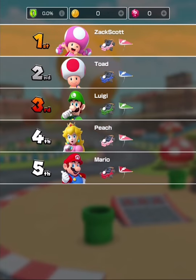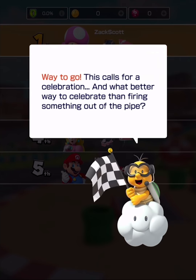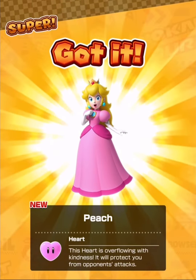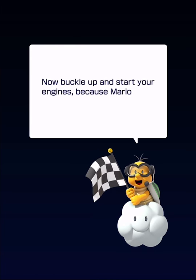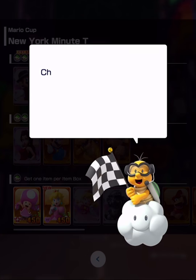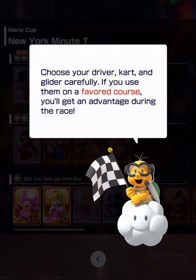That's how the game is played. The game gives you Toadette to start with, but I really want other characters. Alright, this calls for a celebration — what better way than firing something out of the pipe! Let's see what happens. I got Peach! Her heart is overflowing with kindness; it will protect you from opponents' attacks. Now buckle up and start your engines because Mario Kart Tour is about to kick off!